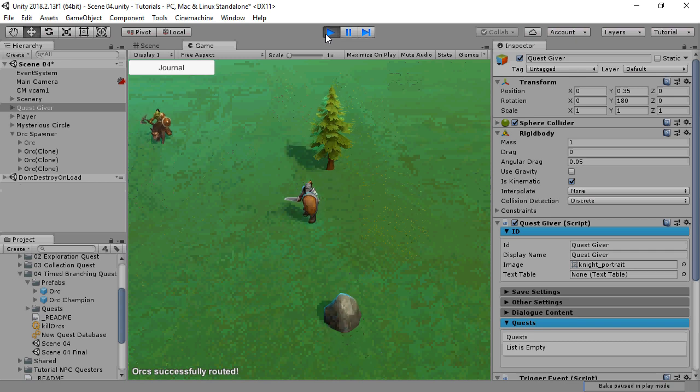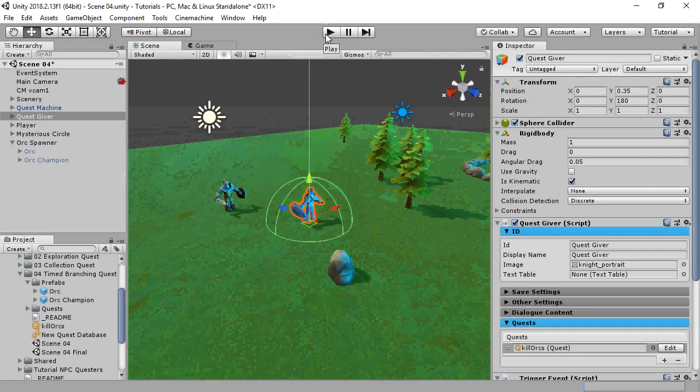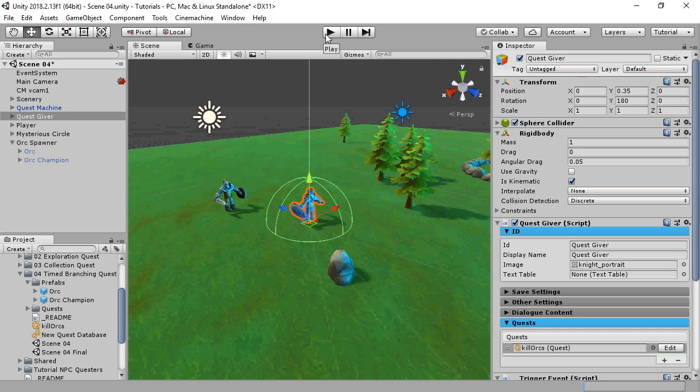To recap, we set up a quest with two branches that the player can choose to go down, and a timer. The first branch uses a counter condition, and the second branch uses a message condition. If the player hasn't satisfied either condition before the timer hits zero, the quest fails. But if either condition becomes true, the quest succeeds.